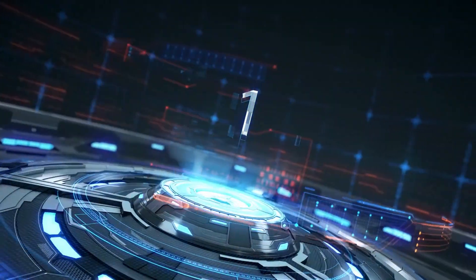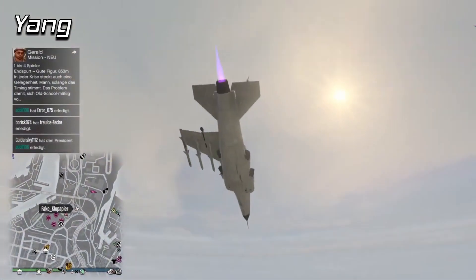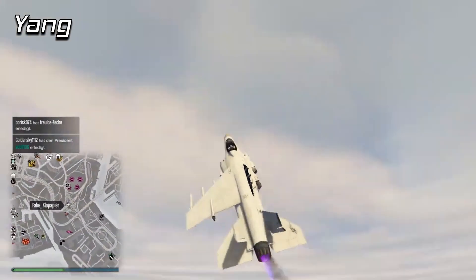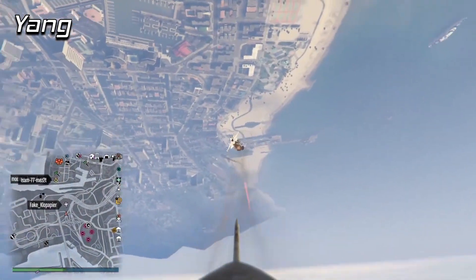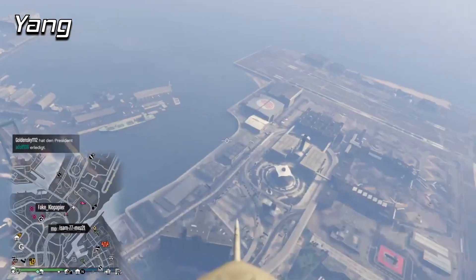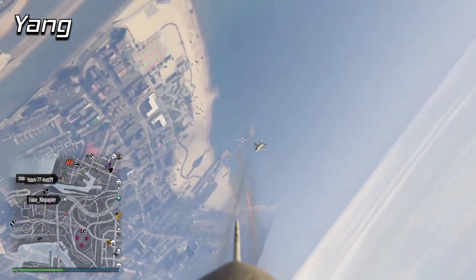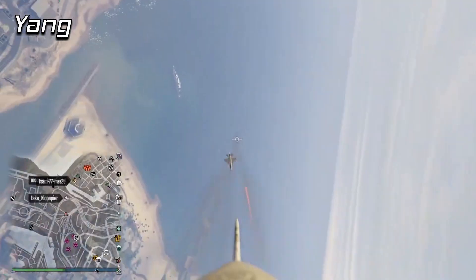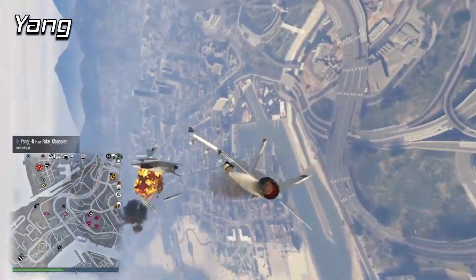Coming in at number one this week, we have Yang doing some near impossible stuff in a Hydra. This might just be the craziest jet play I've ever seen — upside down, one-wing Hydra takes out a laser in a dogfight. That is flat out insane. One of the greatest kills I've ever seen over the course of my time playing this game and having this series. Massive props to Yang for being able to fly like this; I haven't seen anyone else do this stuff. Much like number two, the guy in the laser just has to kind of take the L on that one — you can't even be mad to get taken out by an upside down one-wing Hydra in a dogfight. That was a sick clip.